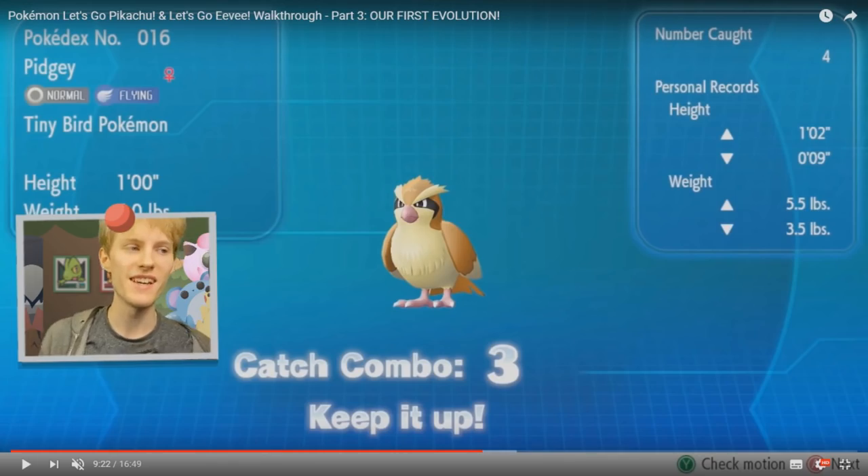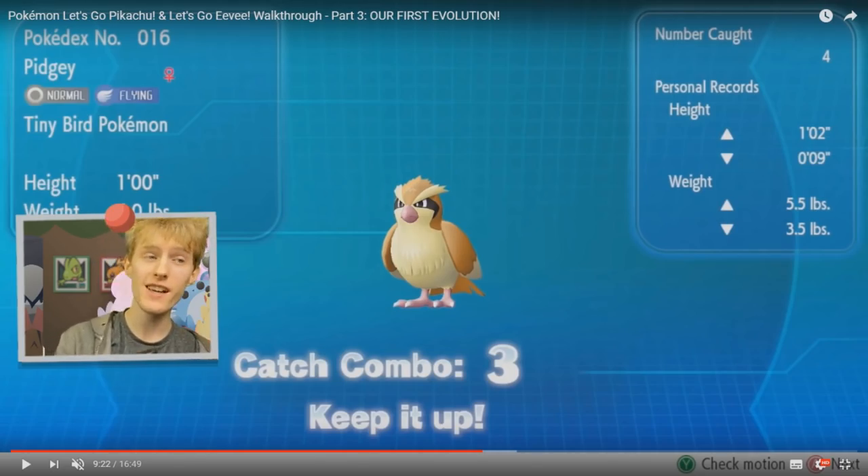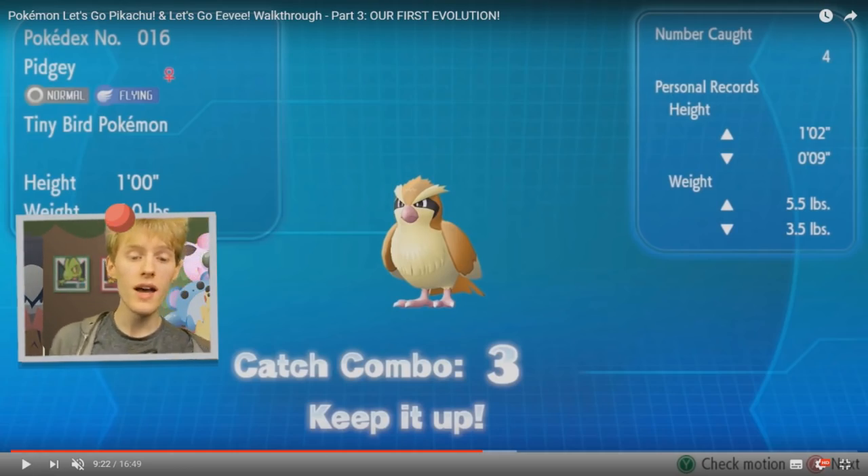It turns out this is the shiny hunting method for Let's Go Pikachu and Let's Go Eevee, and it is incredibly easy to do. All you need to do is run into the same Pokemon again and again. For example, on Route 1 you encounter a Pidgey, capture it, run into another Pidgey, capture that — keep capturing the same Pokemon over and over. If you run into a Rattata, that is going to break your catch chain. So you'll have to avoid other Pokemon on the route to perform this method.